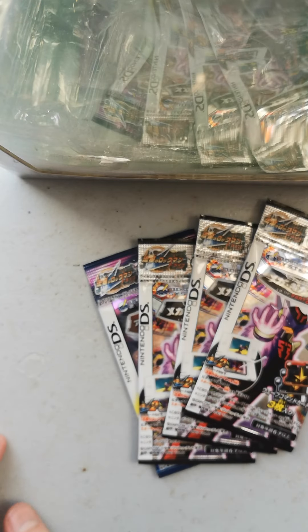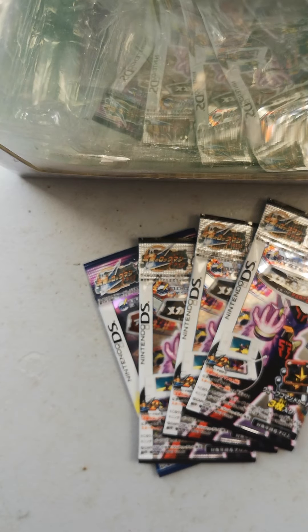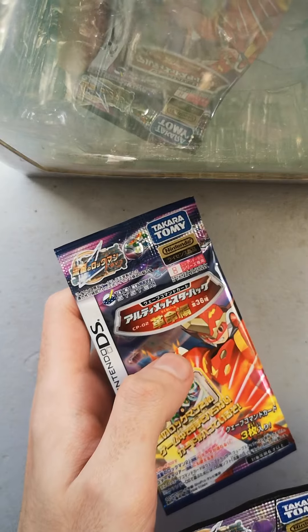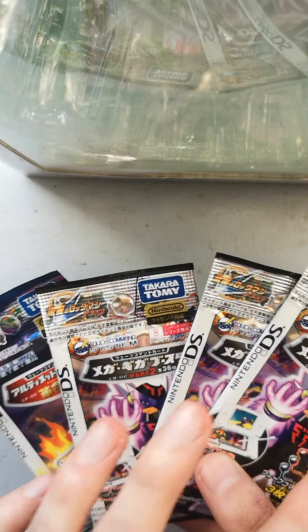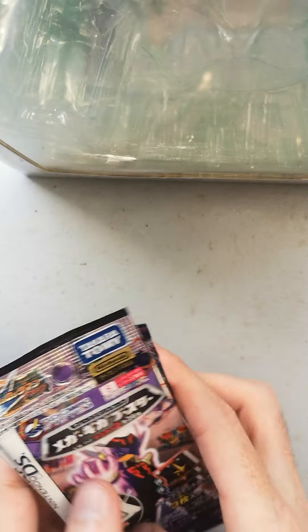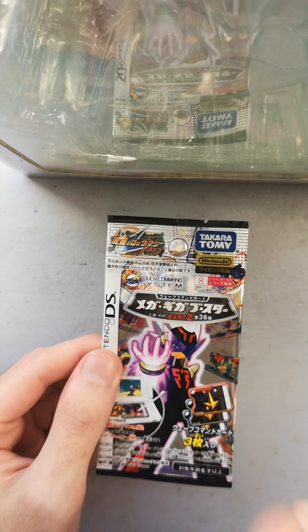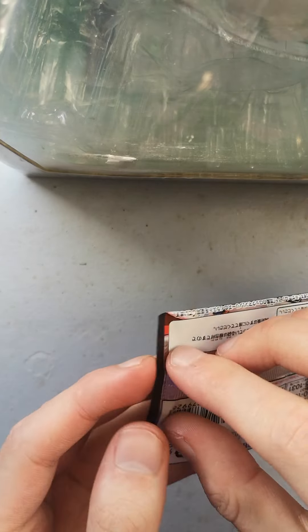Now we're going to get to the packs — just pausing real quick to take care of something. Okay, I'm back. Let's get into the packs. We have three Volume 2 and one Revolution. We're going to open Volume 2 first, Revolution last. We are praying for Torrent Wave or General Auriga SP — those are the cards we're after.